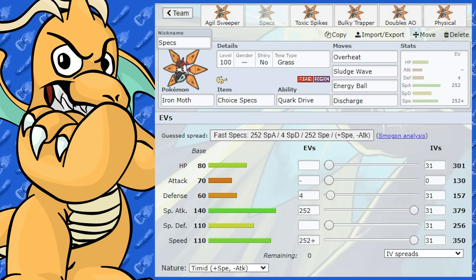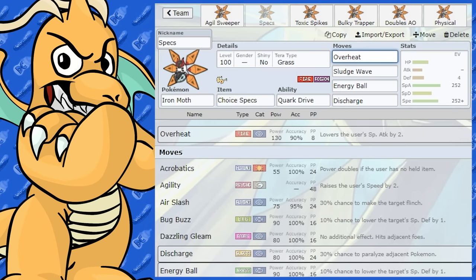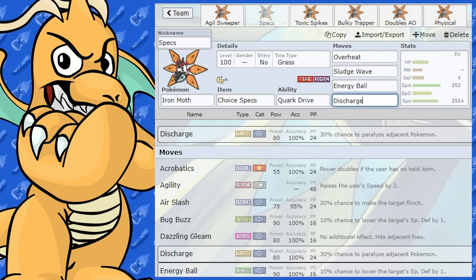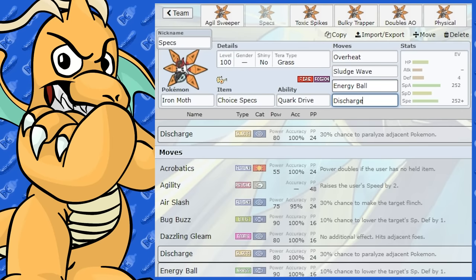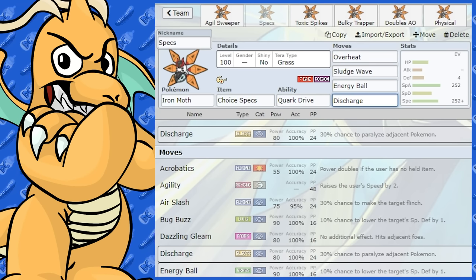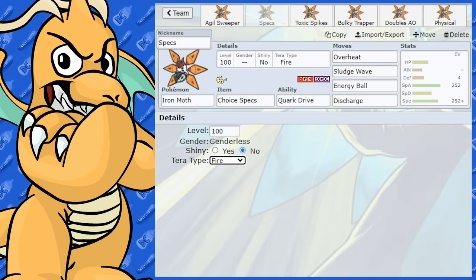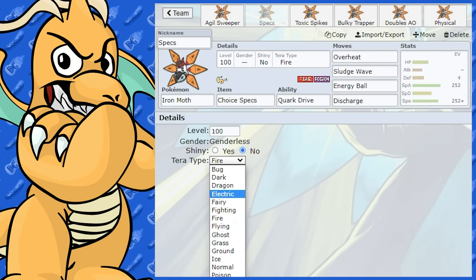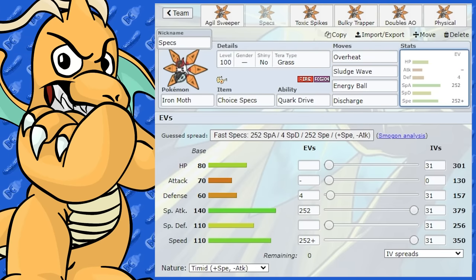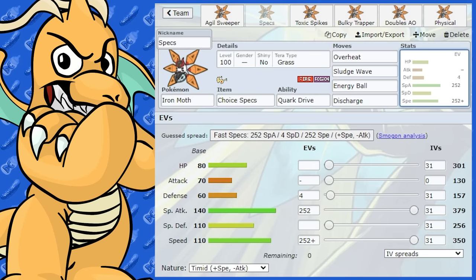You can't overlook Iron Moth's Special Attack because it is huge. So I've given this one Choice Specs as the item, with Overheat at 130 base power, which is going to hit very, very hard. We've got Sludge Wave, Energy Ball, and it also gets Discharge — which is really nice for Water-type Pokémon. I've given it Tera Grass, which I feel works probably best on most sets. Even though you could go Tera Fire to power up Overheat even more, I like Grass — it's good all around and gets around your weaknesses, letting you hit very hard with Energy Ball. The EV spread is max Special Attack and max Speed with Timid Nature — you want this to be as fast as possible.